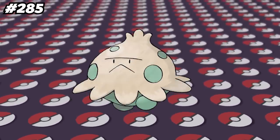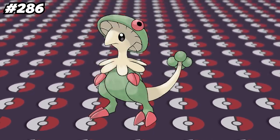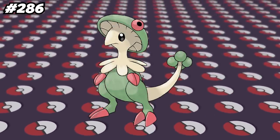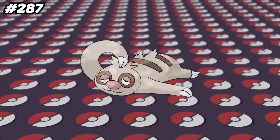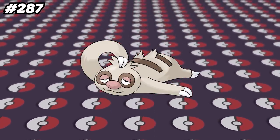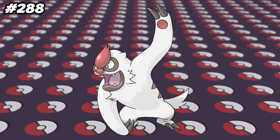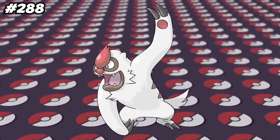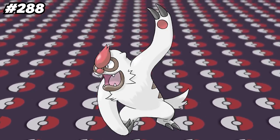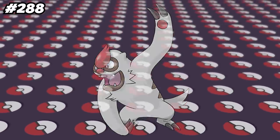In Generation 4, Shroomish can learn False Swipe through breeding, but not through a TM. In Brilliant Diamond and Shining Pearl, Breloom can learn the move Toxic from the Move Relearner, but it cannot learn Toxic through a TM. According to an interview with Junichi Masuda, they came up with the name for Slakoth before they ever actually designed Slakoth. When the Dreamworld was still up in the 5th generation, you could put your Pokemon to sleep and play some minigames with them on the computer, except for Vigoroth, because at the time the only ability Vigoroth had access to was Vital Spirit, which prevents sleep.